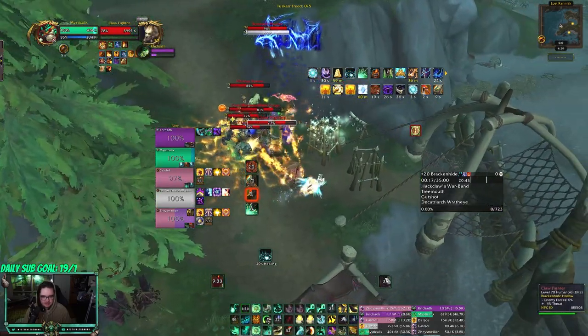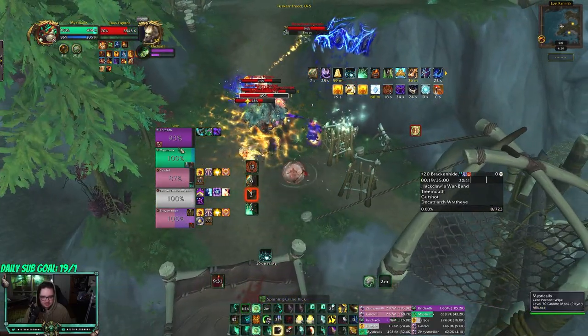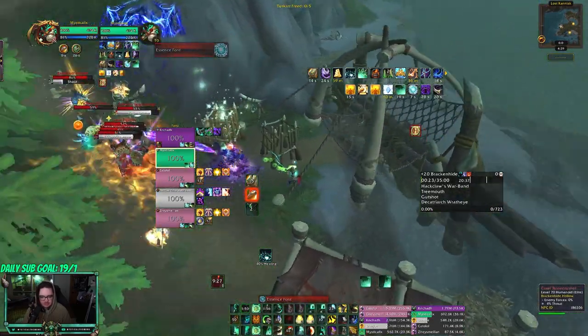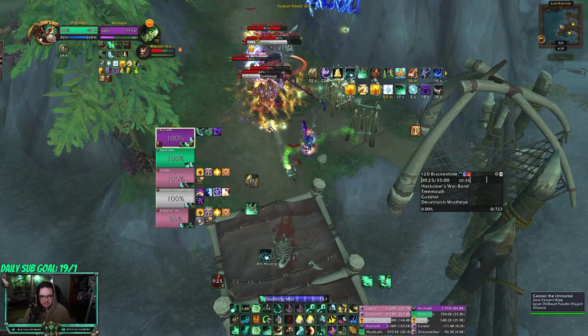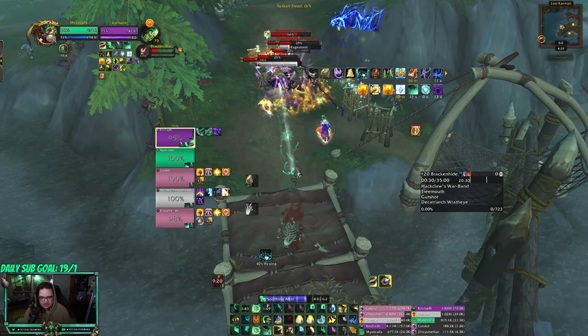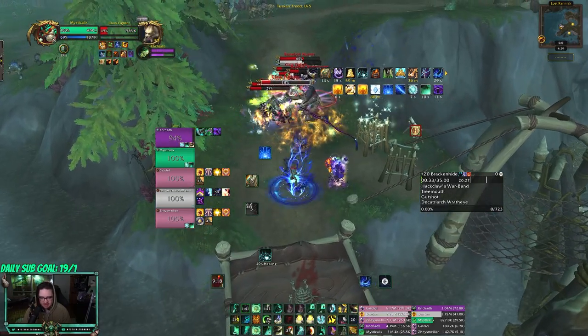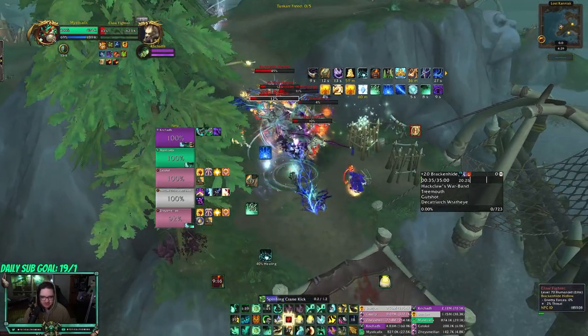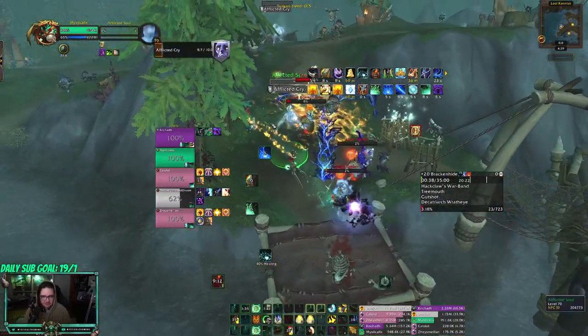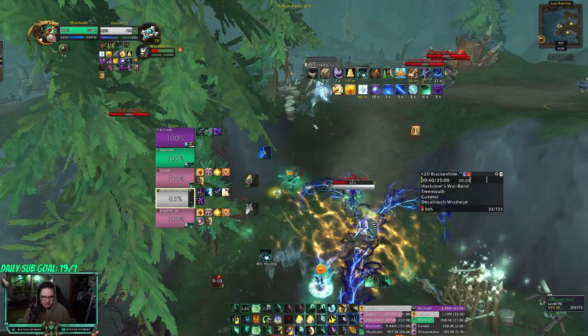I'll be healing here. On-use trinket — my item level is 227, so I don't think it's that high. It's really not that high, and I should be fist-weaving right now but these mobs actually terrify me. It's Raging Fortified, whatever the other one is — all I know is I hate it. I'm gonna be honest with you, I really hate this affix.